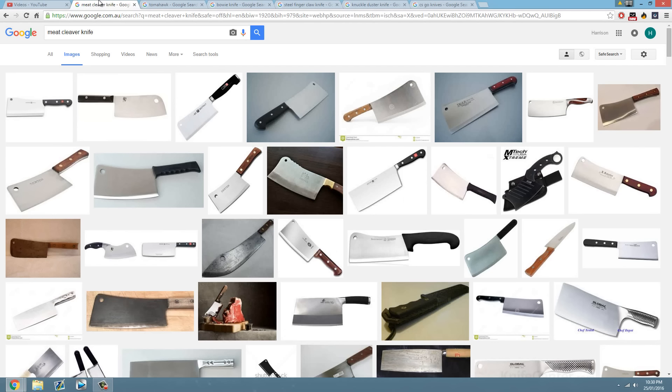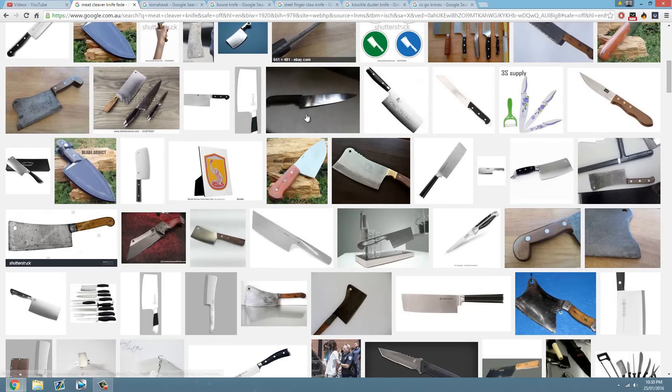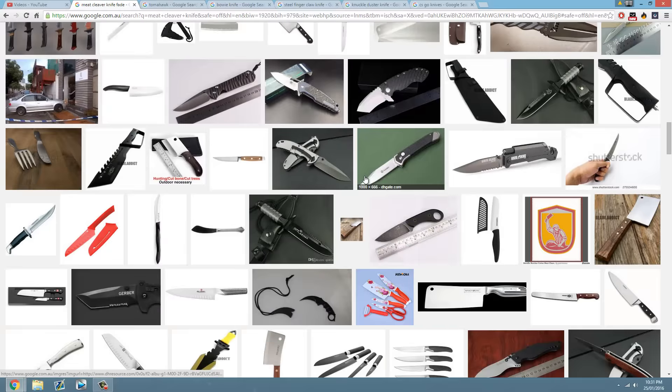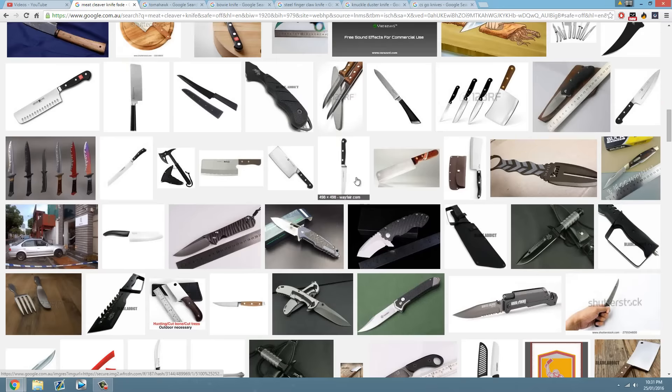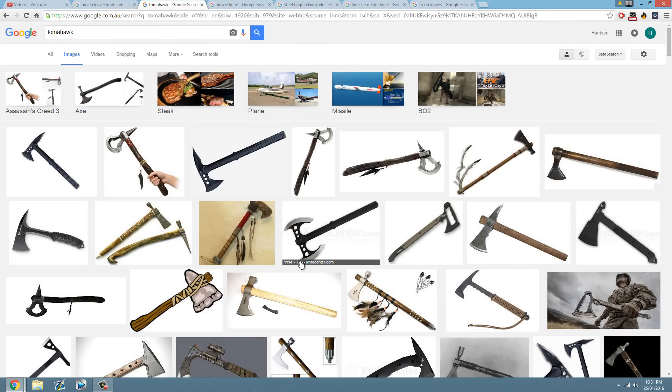The first knife that would be pretty cool is the meat cleaver. It would be a little bit unrealistic for a war-type game — you wouldn't be running around in a war with a meat cleaver — but I think this would be a pretty sick weapon. It might be pretty cool with some cool skins, like a meat cleaver fade. I was just going to see if anyone had made CSGO fades with knives like that, but that's the default knife anyway.